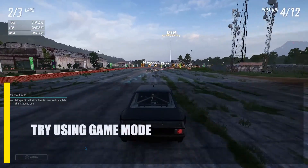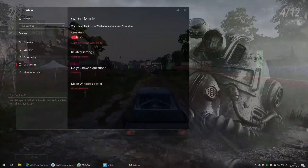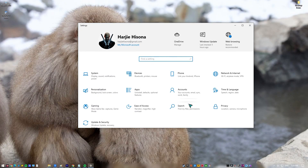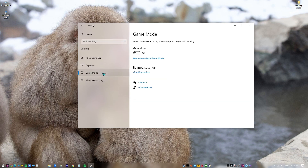Next, try using Game Mode. When activated, Windows Game Mode prioritizes gaming over other system tasks. If you have a lot of background processes, this could be helpful, but it also increases the risk of your game crashing. It is possible to try playing Forza Horizon 5 in Game Mode to see if that improves the frame rate. Press the Windows key plus I to open the Windows Settings app, then navigate to Gaming and select Game Mode. Turn on the toggle for Game Mode.